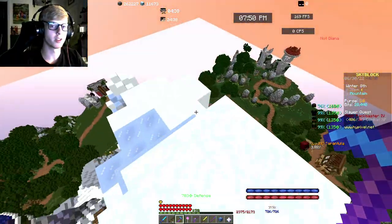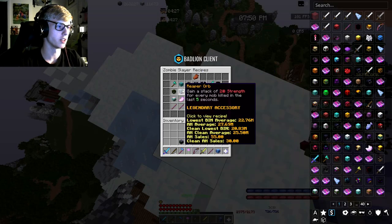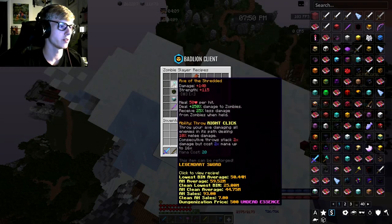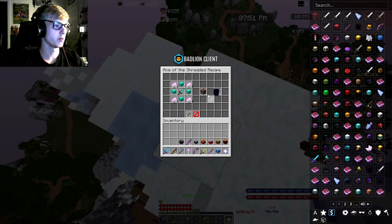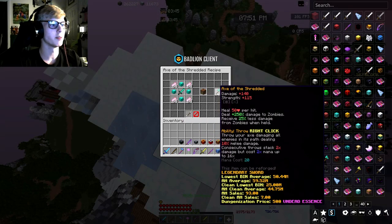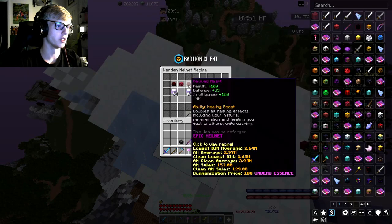The first thing we're gonna be talking about is recipes. We currently have the recipe book which shows you all the different slayer recipes. This is the one for zombie slayer — we've got almost four full rows of things that were added. I believe the Wand of Atonement, the Warden Helmet, the Axe of the Shredded, and the Reaper Orb were all added with the tier 5 update.